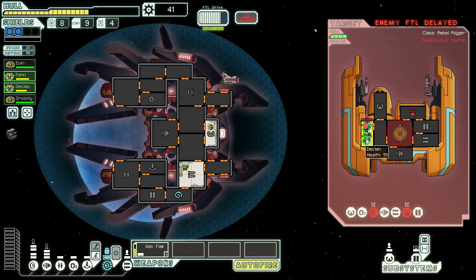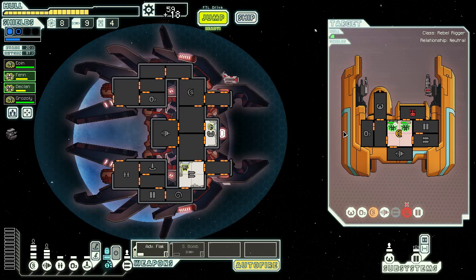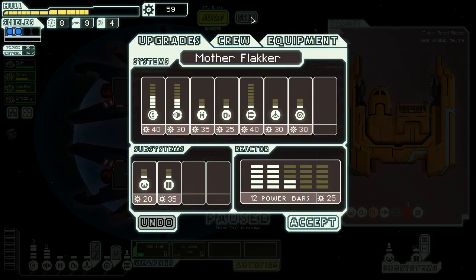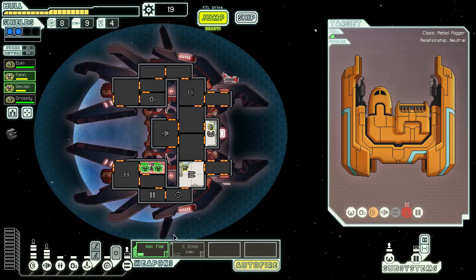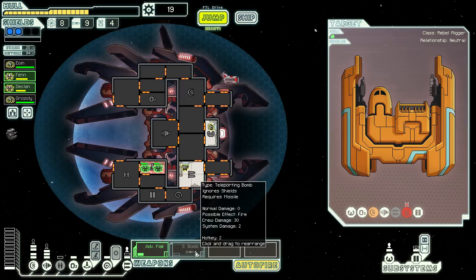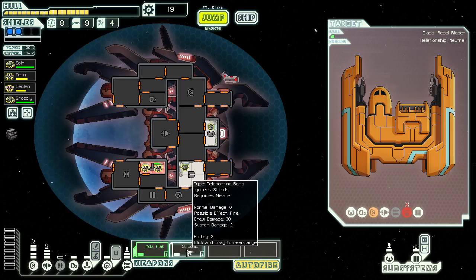Got two shields now so it shouldn't be too much finishing. Let's mind control one of them — they don't like being in rooms without oxygen. Go attack his oxygen. It's running away — not gonna happen. There's his other guy, still in there. There we go — small bomb. Bring us out. Now what are we gonna upgrade next? Weapons — so we can do this if we need to. It's gonna cause fires, crew damage, system damage.